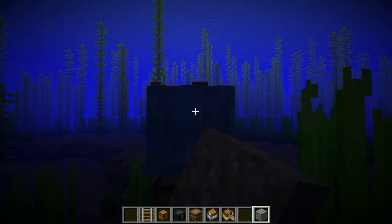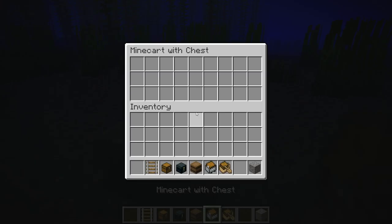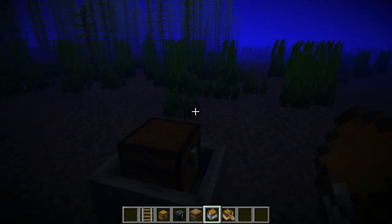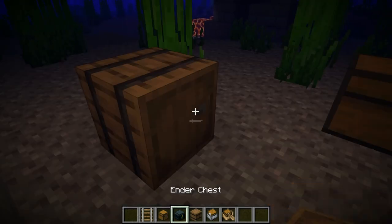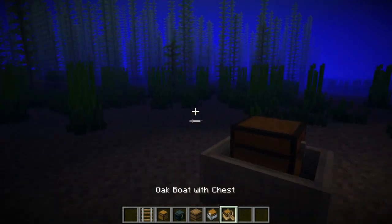Now can you do a rail and a cart? Yes, you can do that as well. Barrel under chest — it works! It works!